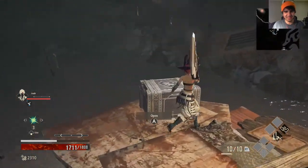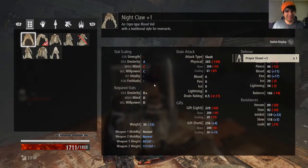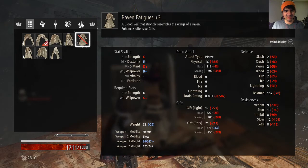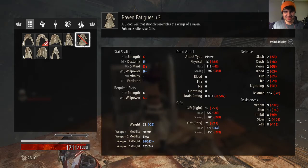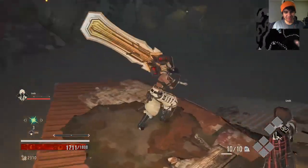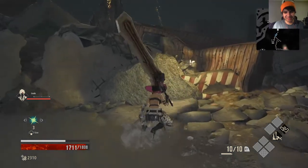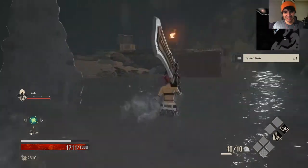And the chest here — Parashall, new jacket! Raven Fatigues — a flood veil that strongly resembles a wing of a raven, enhances offensive gifts. I'm gonna stick with this one 'cause it's the one giving me a weapon attack. The other option would be to use gifts, and that ain't my thing — I don't have a lot of gifts anyway. So I'm gonna stick with this one.